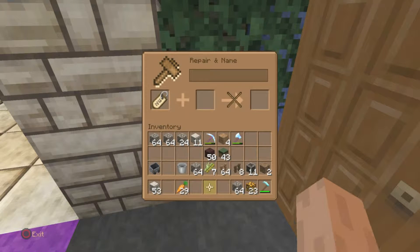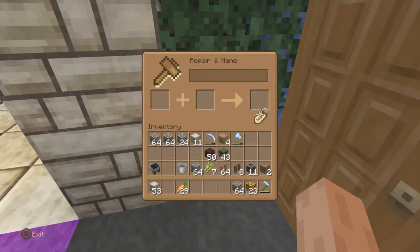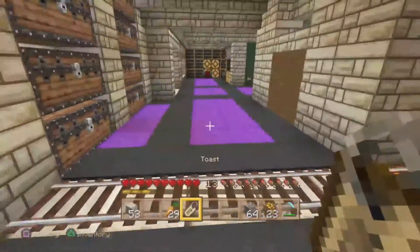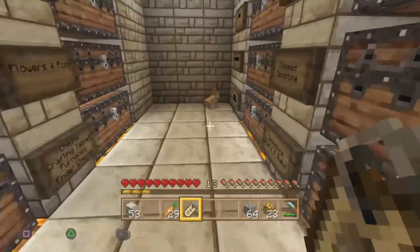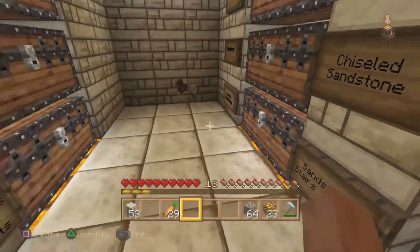You're going to get a name tag either from a priest, or you can find it in a dungeon — I'm not sure if they come with fishing yet, as I've only gotten fish so far. Anyway, you're going to put this in your anvil and name him Toast with a capital T, just like the toast you eat. Notice it only costs one experience point instead of five — the anvil has been rebalanced. One experience point is very easy to obtain from finding, farming, or mining.